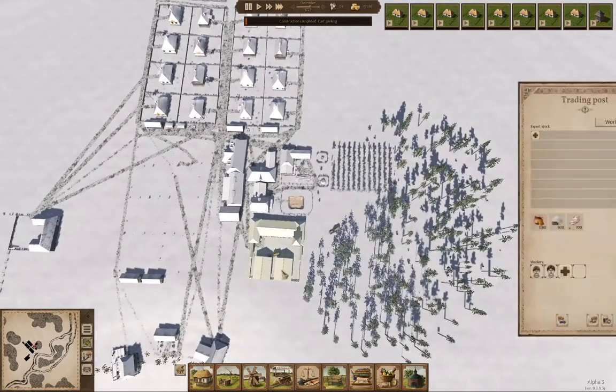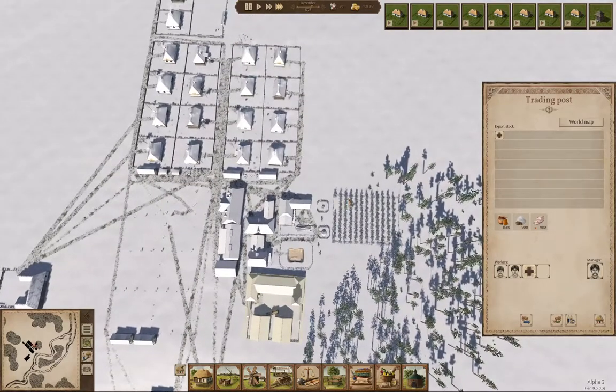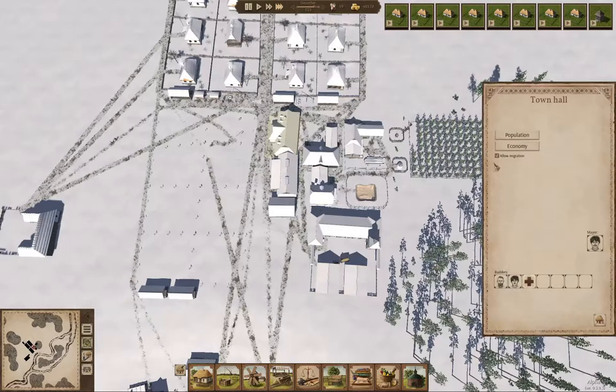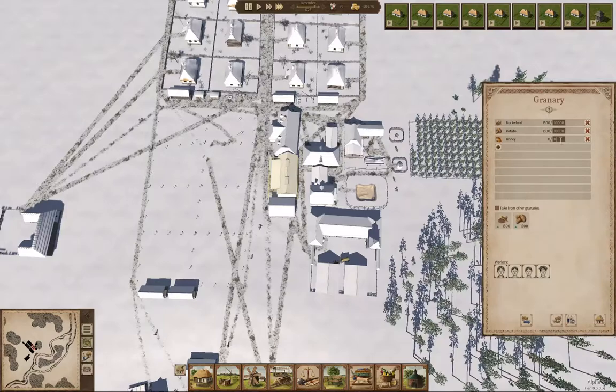Here's our stuff coming in — the trade wagons. Our money is definitely going to be going down, and that's fine. We won't need to import anything like that for a while. We can store the sallow and salt in here too — let's do that.